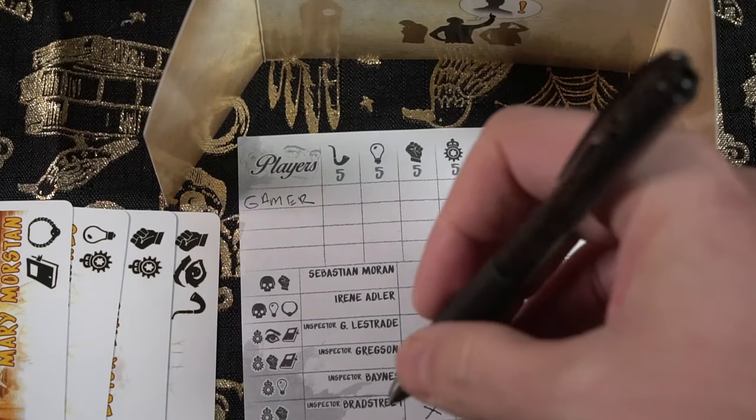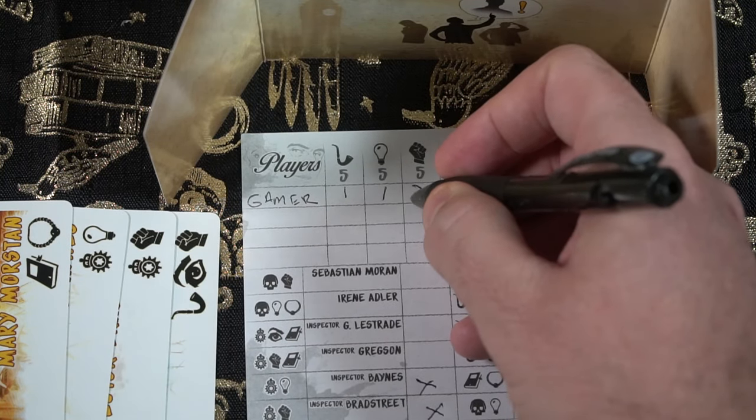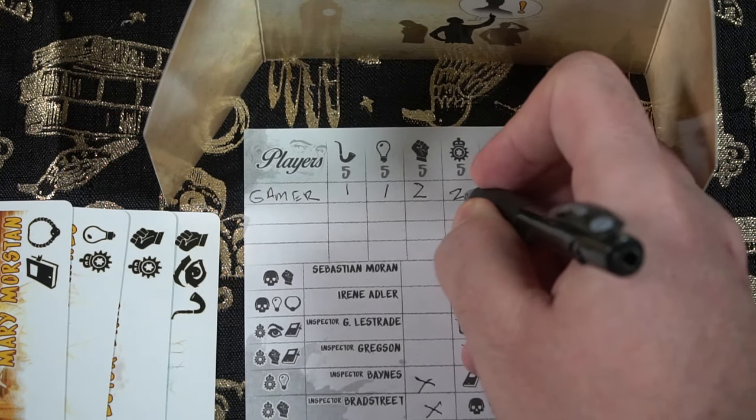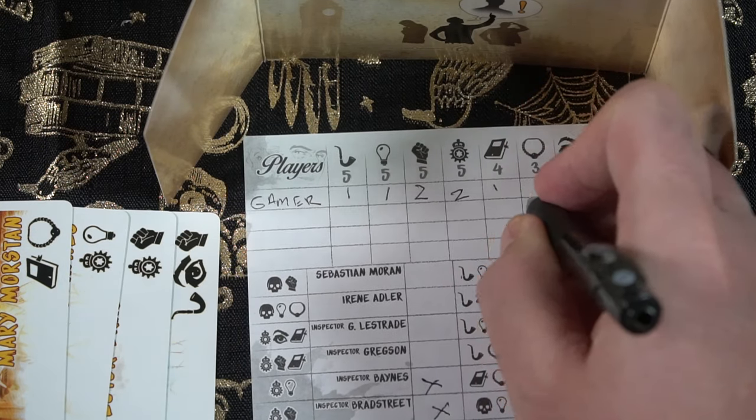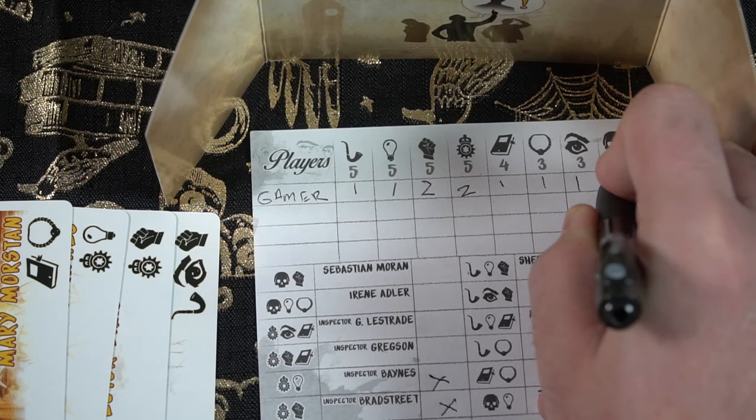Sherlock 13 is a game of deduction, logic, and reasoning. You are basically trying to deduce the character in the middle by figuring out what symbols they have and deducing them on your chart. Your chart tells you what symbols each player has and how many of each symbol exists in the game. As you ask players questions like 'does anyone have a character with pipes?' or 'Bill, how many characters with pipes do you have?', you're determining which characters can exist in the middle space and narrowing it down to a certain number of suspects.